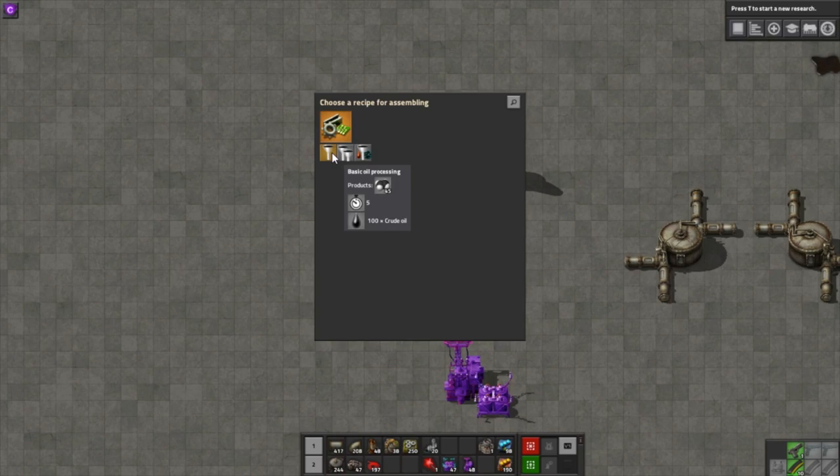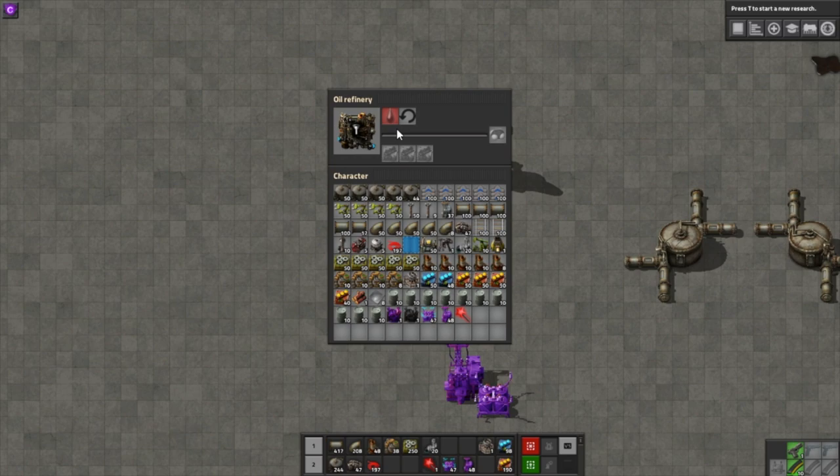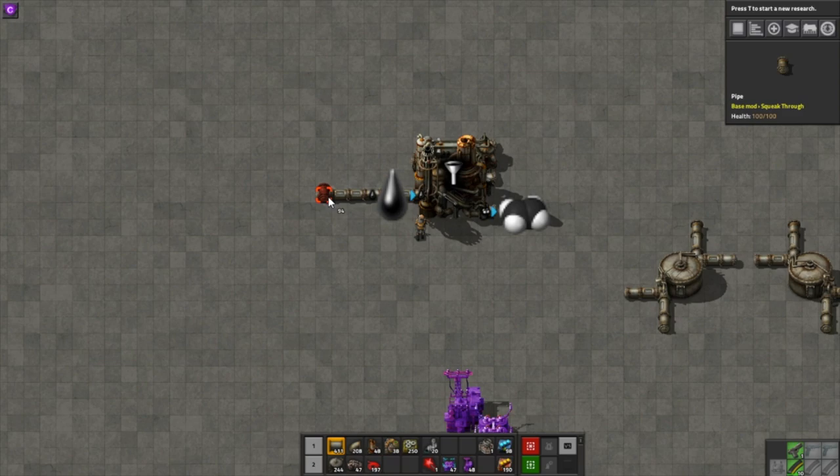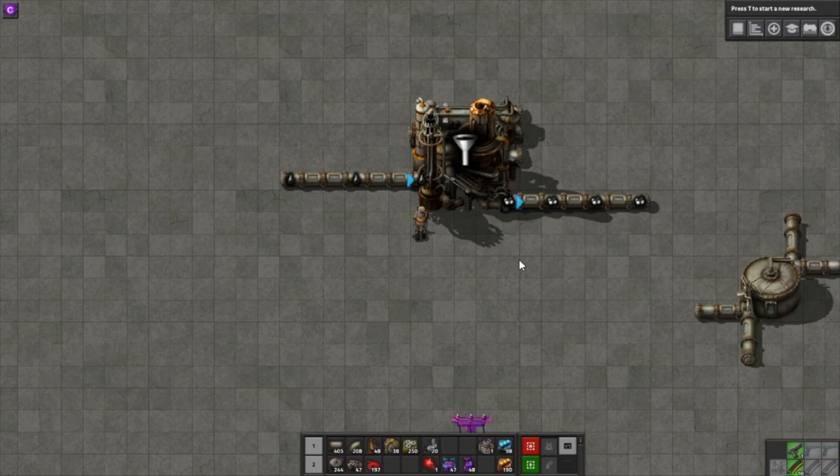Basic oil processing takes five seconds to turn 100 crude oil into 45 petroleum gas. Click on that to select the recipe, and you'll see the window change to something like an assembling machine: inputs at the top — in this case just crude oil — and outputs on the right, which will be petroleum gas. There's also a space for modules so you can upgrade the building later. Once the recipe is set, you can see there are now only two blue arrows, each with an item indicator, showing the one input and one output for this recipe.